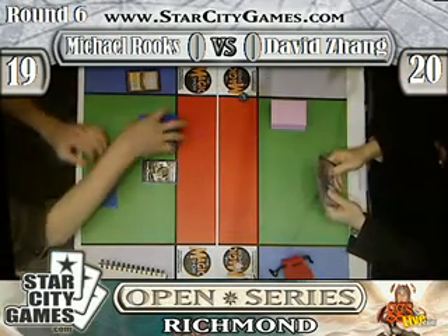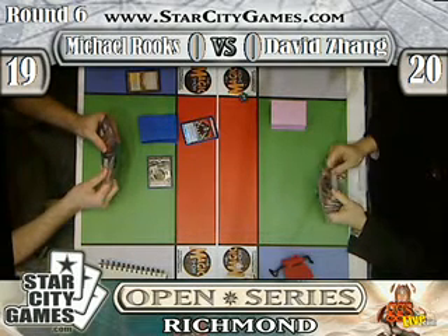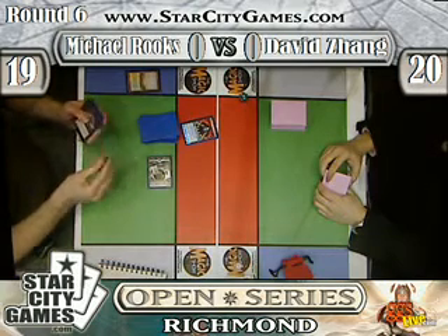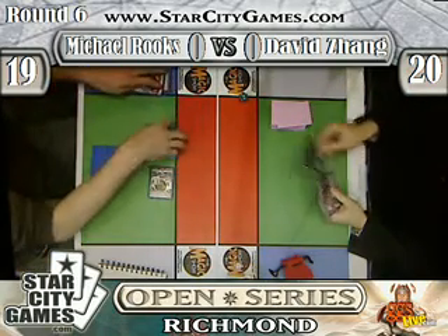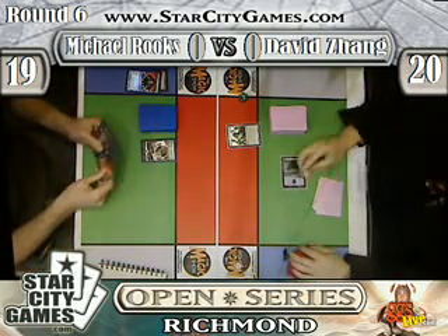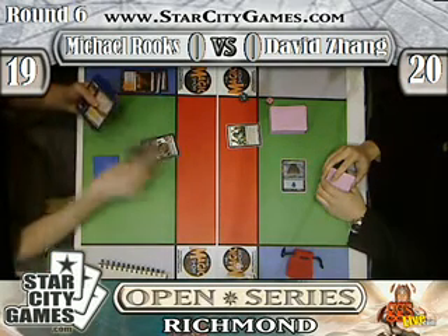Historically it's in favor of aggro control, but we shall see. First turn Brainstorm from Mike. I see a couple of Brainstorms, a Lotus Petal, and a Dream Halls in Mike's hand. Turn one Aether Vial from Dave. And Scalding Tarn removes those Brainstorm cards that Mike didn't want, hopefully giving him more draws to a Conflux.